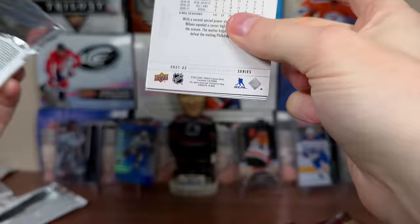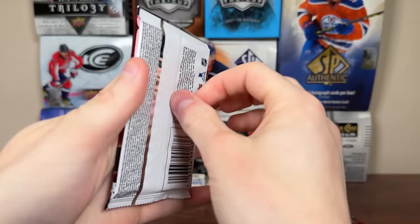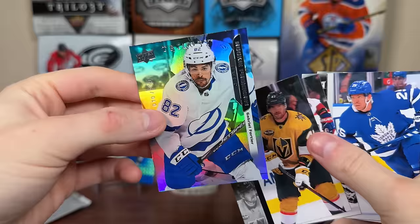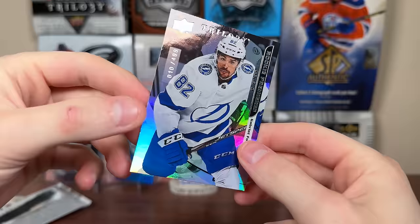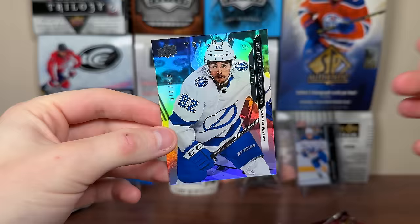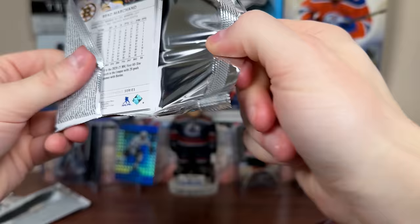Next pack we have another holographic — Cole Perfetti. Just good value in this product for only 40 bucks. We got a Gabriel Fortier Trilogy Update — since there was no 2021-22 Trilogy, we got Fortier numbered to 499. That's a level two for Fortier. Wouldn't mind a Seider auto from this, which is possible. There's a Fortier Trilogy rookie — not just Young Guns we're looking for in here, there's a lot of interesting stuff.